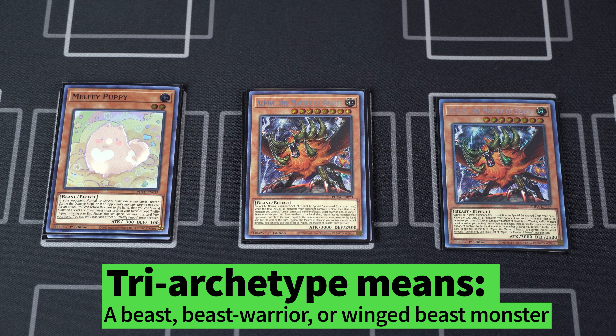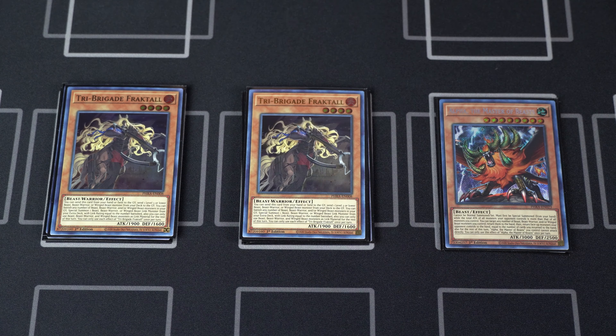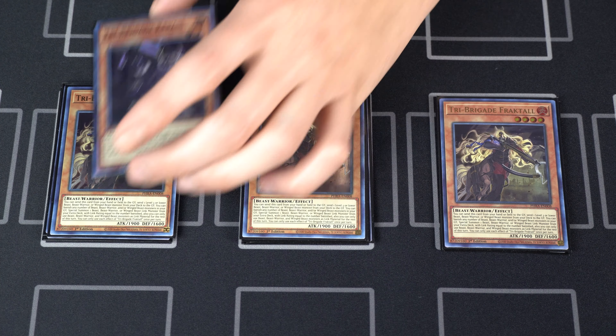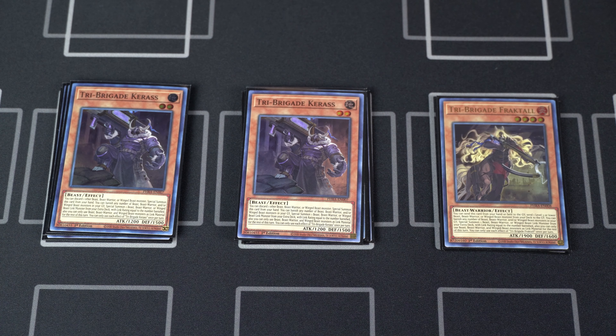For the purposes of the video, whenever I say beast, beast warrior, or winged beast, I'm just gonna say 'try archetype' because you guys should all know what that means since we are playing Tri-Brigades. Speaking of which, moving on to our Tri-Brigade engine — we run three Fractal, definitely the best play starter on the Tri-Brigade side. You can use his first effect to dump him and a Nerval from the deck to the graveyard, then Nerval's effect will either search you another copy of Fractal or a Karaz as another extender.